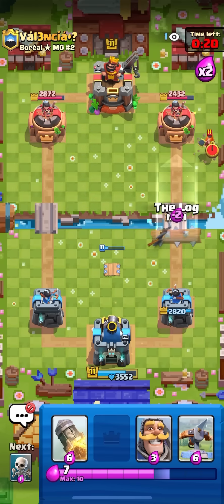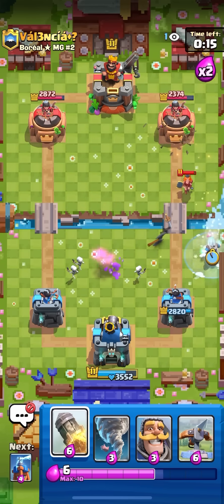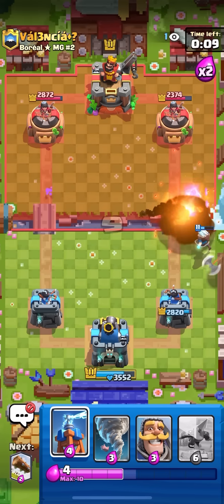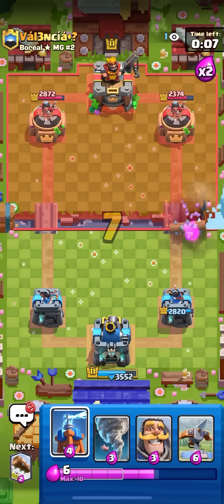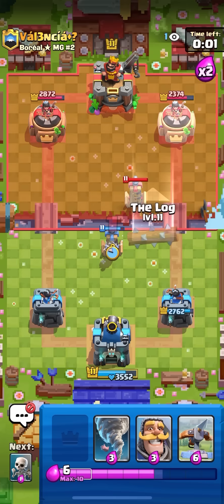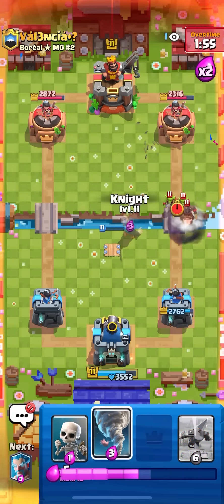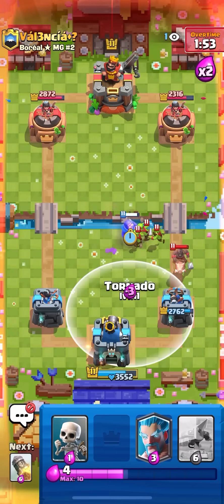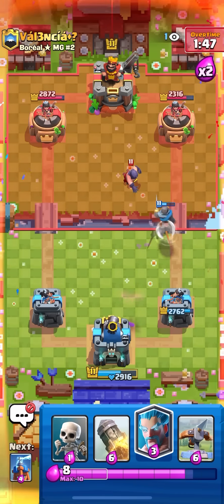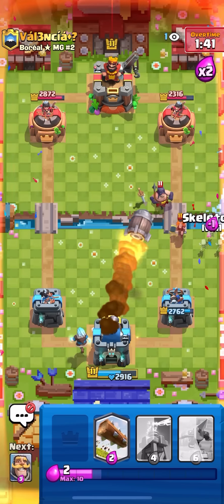I'm only down like two elixir so I think I'm fine. He goes for valk — I'm gonna log over here, also gonna skellies. Getting back to my ice whiz — if he goes for XC I'm definitely gonna rocket it again. There it is, so I'm just gonna rocket it to get it off the field. If I let it live too long it gets a lot of value even if I doesn't cross — it kills everything I play. That was a really good prediction. He goes for goblins and hogs — I'm gonna knight and then NATO. Nice — for a second I thought I missed the NATO.